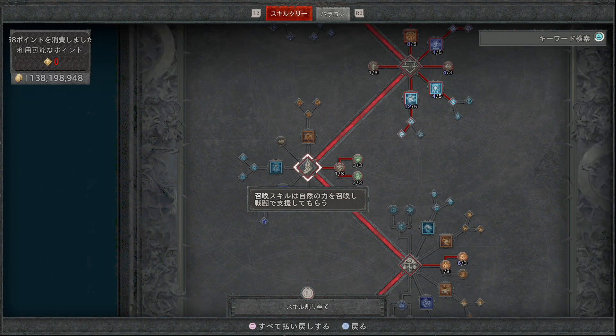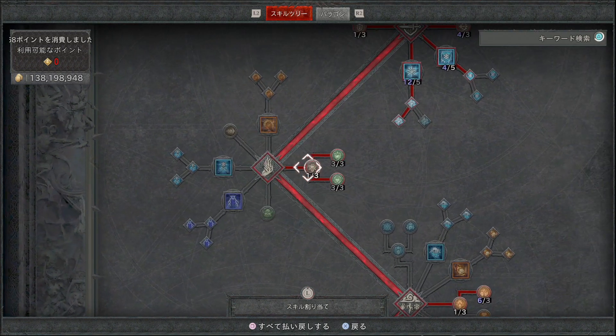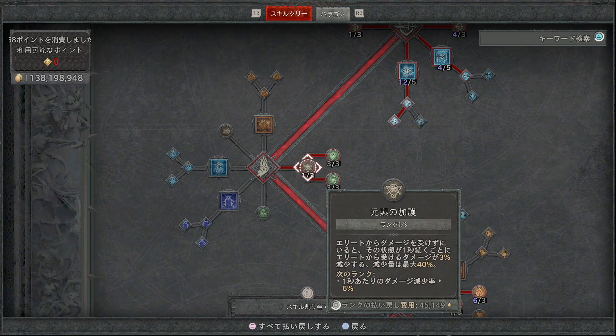召喚スキルの方はパッシブ効果だけを取っていきます。一つ目は元素の加護で、エリートからダメージを受けずにいると、その状態が1秒続くごとにエリートから受けるダメージが減少します。こちらも3ポイント必ず振ってください。